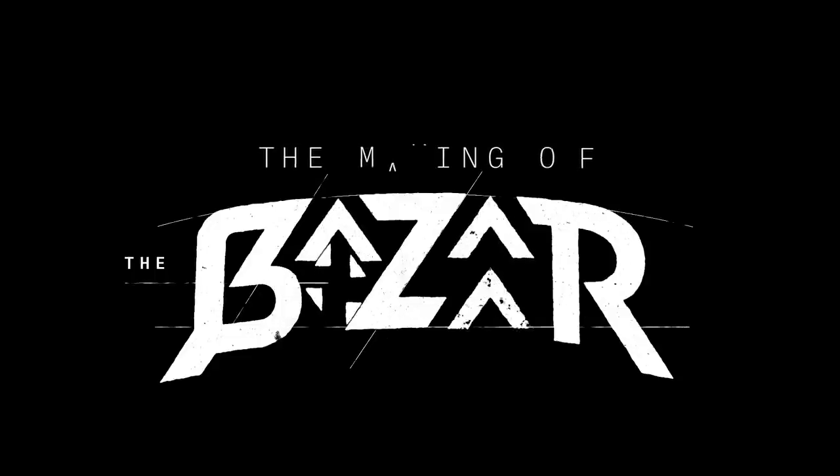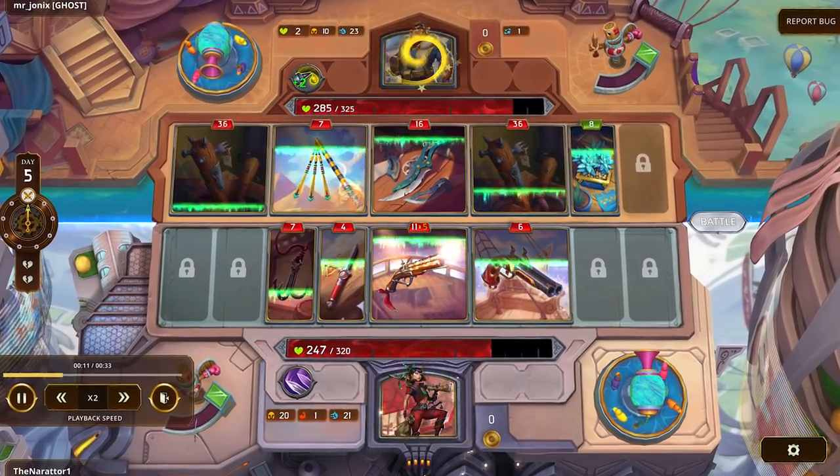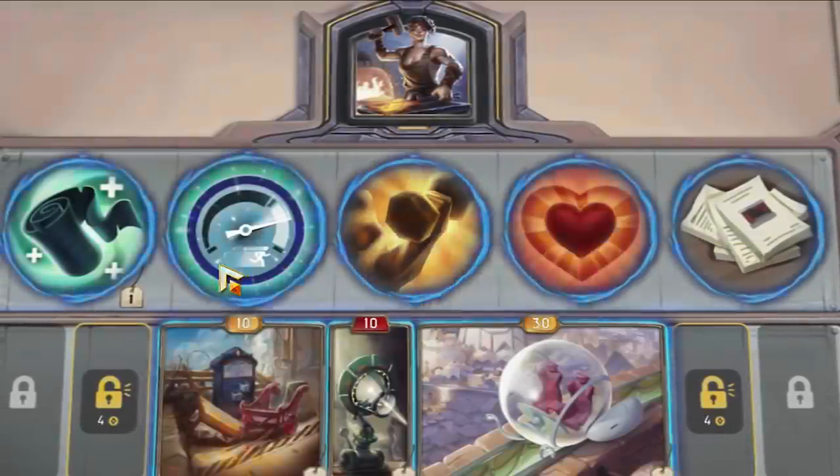Today we're discussing hero stats. I want to cover what they are, how they work, and what they add to the game. Right now there are four main hero stats: there's armor, there's max health, there's strength, and there's speed.